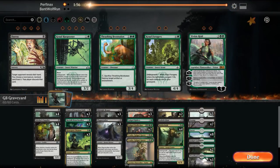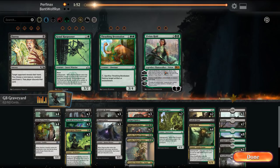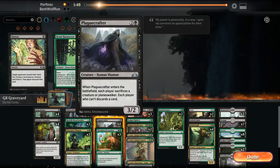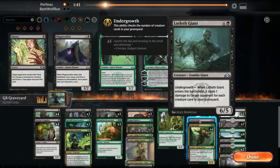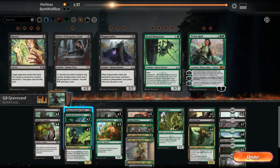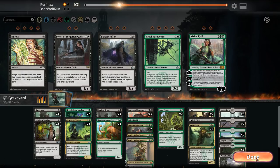In this matchup the Crawl and Brontodon are good. We can get rid of the Plague Crafters — they don't do much against tokens. The Lotleth Giant is probably too slow. Priest isn't that good either — they have too much to sac, so that doesn't really bring value. We can cut down the Priest.